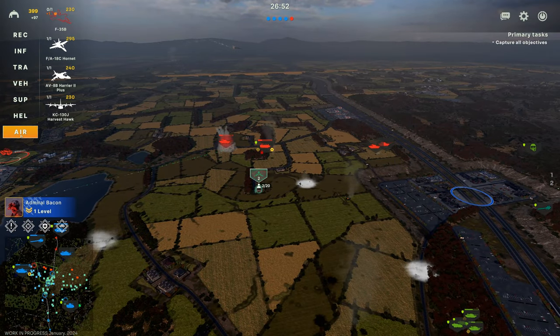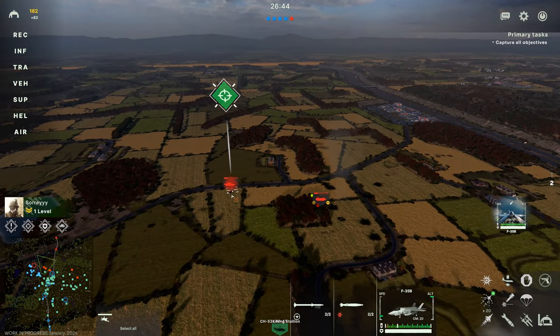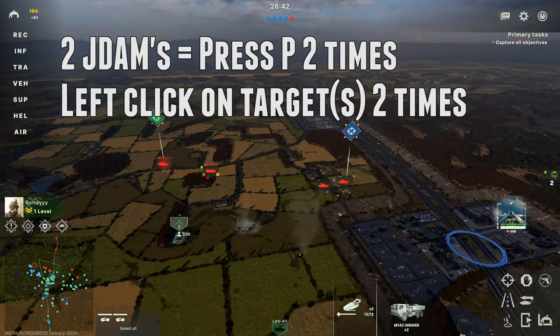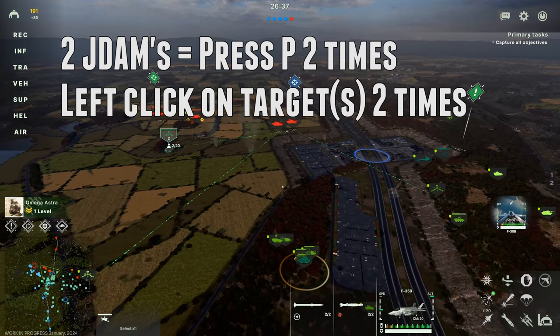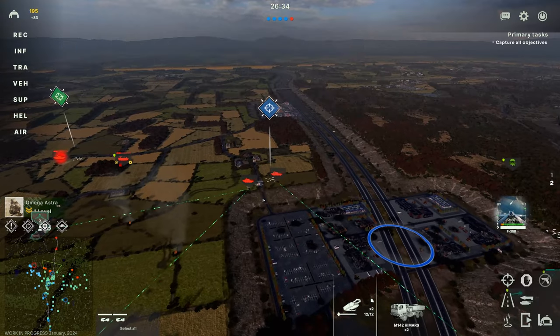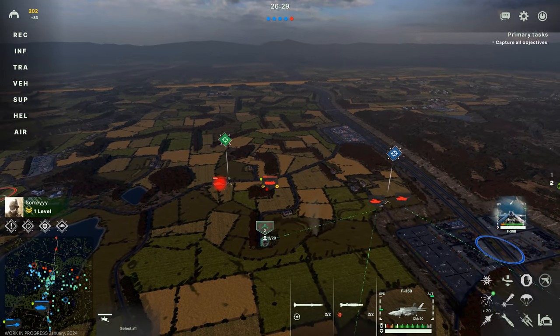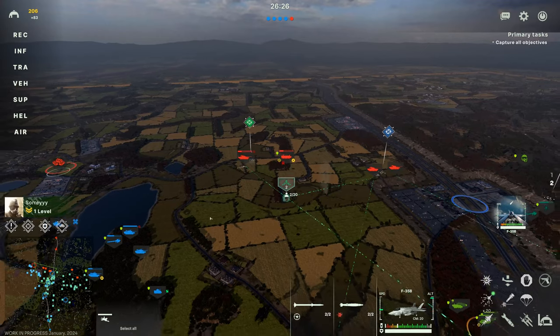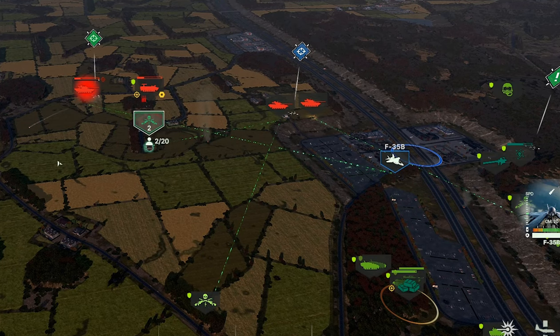In the case of the F-35, it can laser designate targets for itself but also for other things. For example, I can tell it to drop JDAMs near a tank by pressing P the number of times equal to the amount of bombs I have — so with two JDAMs, I click P twice, then click around the target twice. Then I click N for November and hover over the target until I am in range with nothing obstructing the line of sight. I click on the target with left mouse click, the laser shows up, and the bombs are guided right on top of the target.